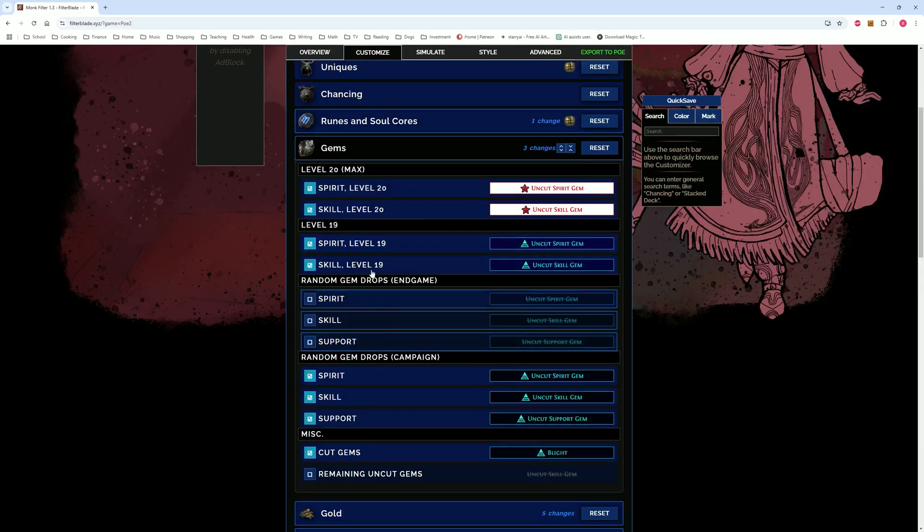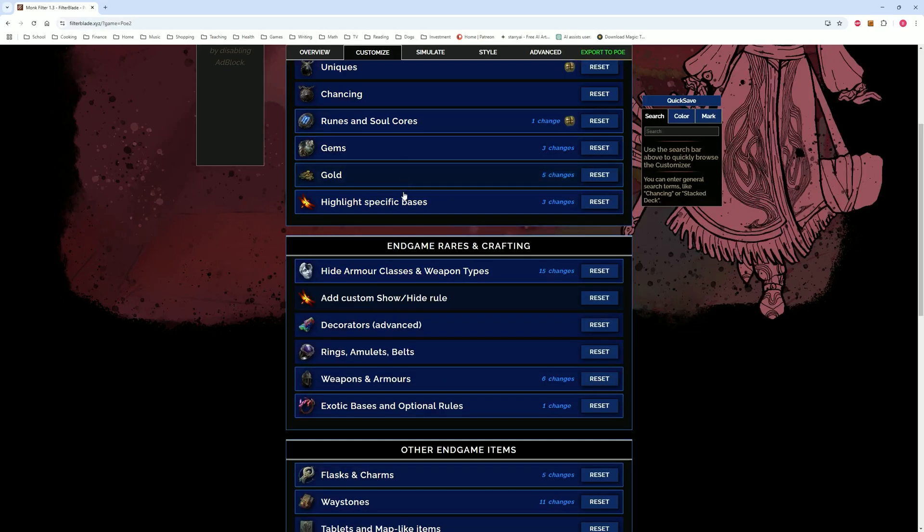Gems — I turned off all the endgame gems except for level 19 and 20. I don't need anything else right now; I have a huge stockpile of them. If I need more, come back in here and turn them on. I did leave the campaign ones on. If I need to, I can turn those off, but for now this will suffice.